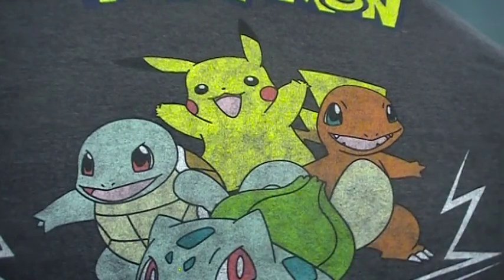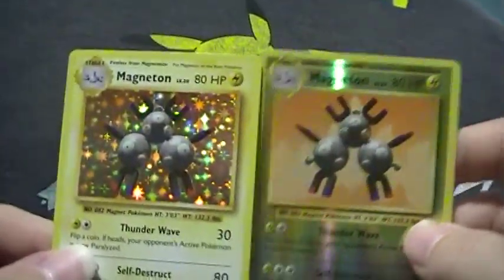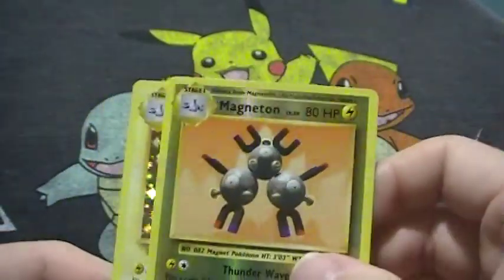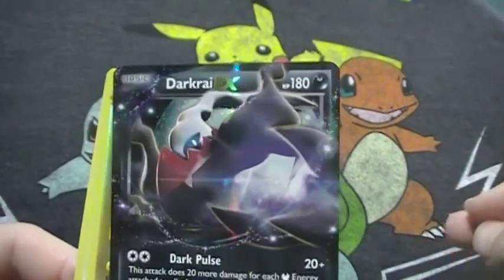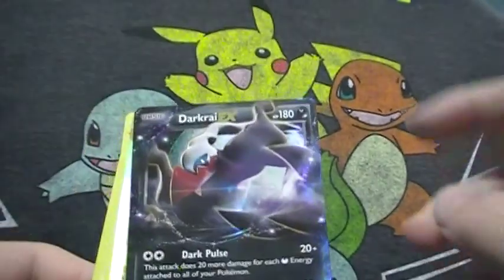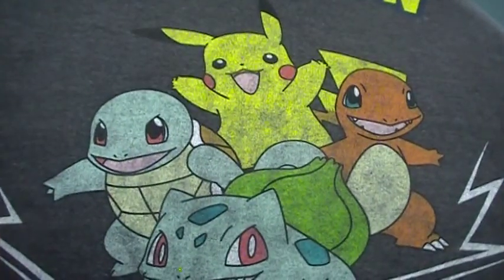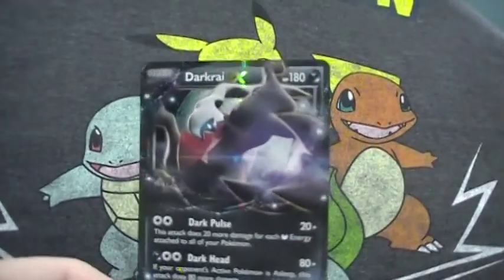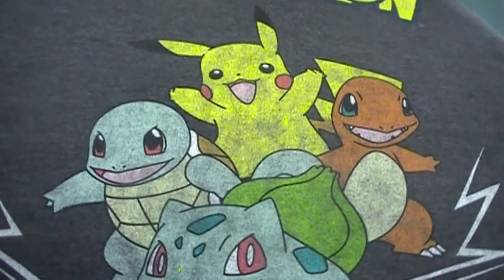Very, very, very mad pulls — this is my best pulls overall. But like I said, it did come with this Darkrai EX which is technically a real card. I'm almost guaranteeing that since it's in this box now, it'll drop in value drastically in the near future. Everybody, thanks for watching and stay tuned for more videos — thank you!